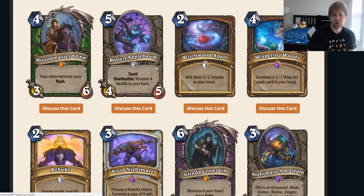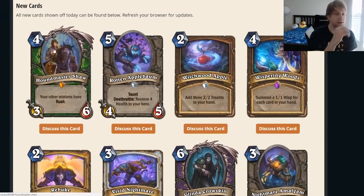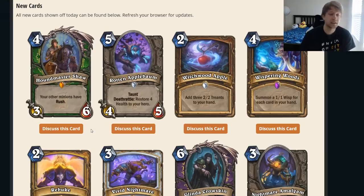They revealed some new cards today from their new set that's coming soon. I'm going to go about one by one. Huntmaster Shaw — this was the Hunter legendary. Hunter has usually gotten bad legendaries like every set. It's kind of like a meme. It's four mana, four-six. Six health so it's kind of okay. If this leaves, it's pretty dangerous. Rush gives a minion basically charge with the exception that it cannot go face.